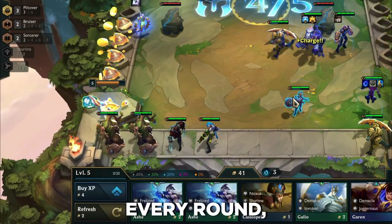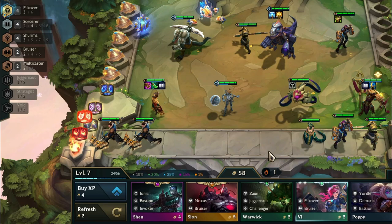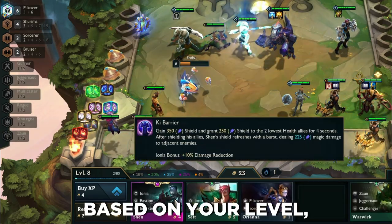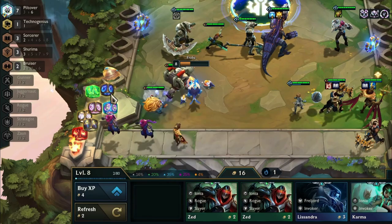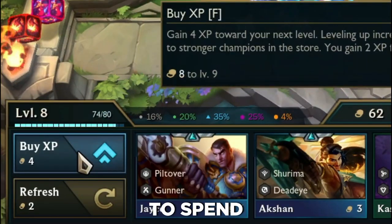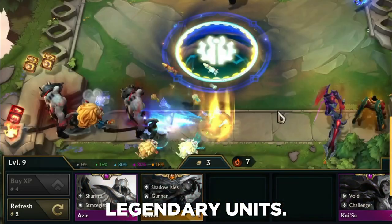The shop refreshes every round, so you always have new options. You can also spend gold to refresh the shop manually, but don't go too wild — we aren't made of money here. The shop will randomly show units based on your level. The higher your level, the more likely you will find high-tier champions. You naturally gain 2 XP per round, but you can also spend gold to buy XP and level up faster — it's like investing first, and then harvesting the strong fruits, which are the legendary units.